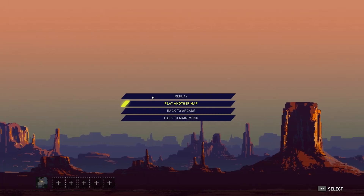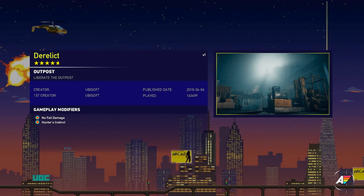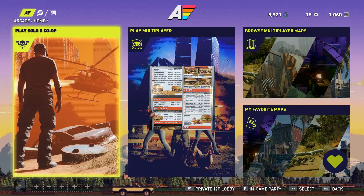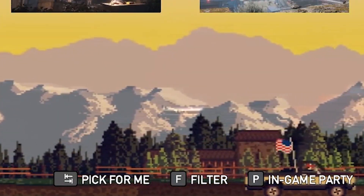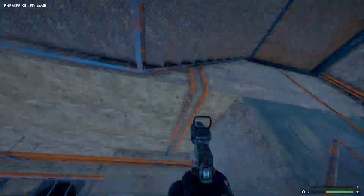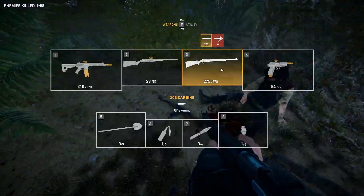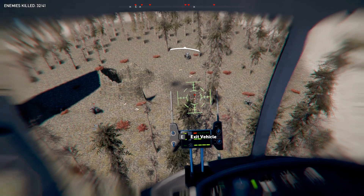This gets me to my next problem: you have two choices when playing a new map. Either you hit 'Play Another Map' and get thrown into a Ubisoft map or the same map you just played — and after about five levels it'll just start repeating itself — or you quit back to the main menu, go into the arcade menu again, hit F, redo all the filters, and then continue browsing. Why isn't there a 'Continue Browsing' option? Is it that hard to program?